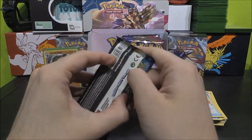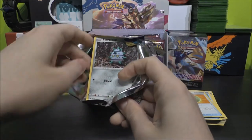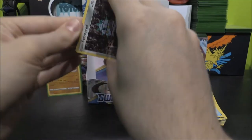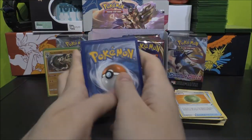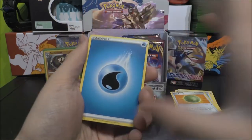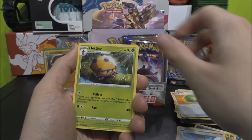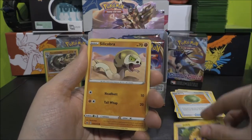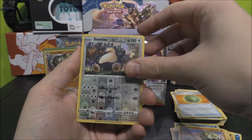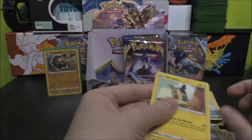Still thinking maybe another two — that's my thought. Metal? No, it's Water. Got a Sudowoodo, a Hop, Dotler, Ferroseed, Goldeen, Roselia, Joltik, Silicobra, Snorlax as our Reverse Rare, and a Morpeko as the Rare as well. Very cool, very nice.